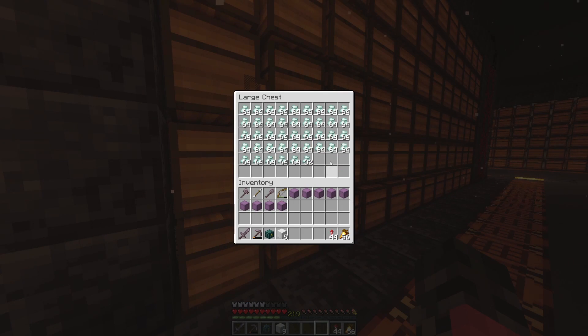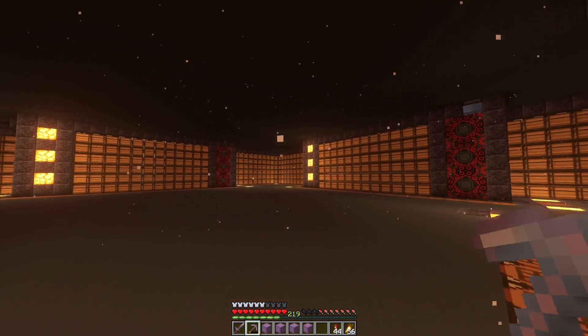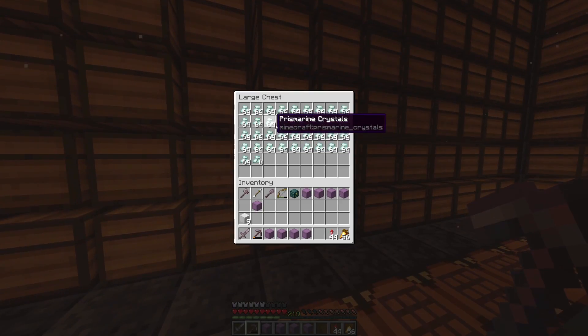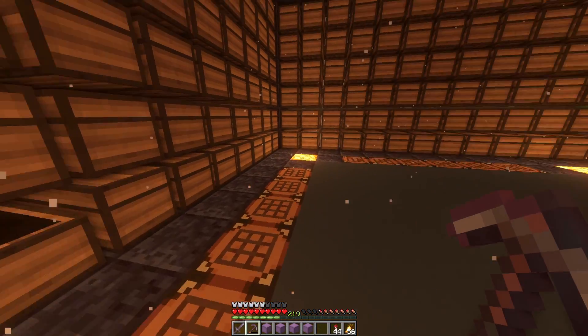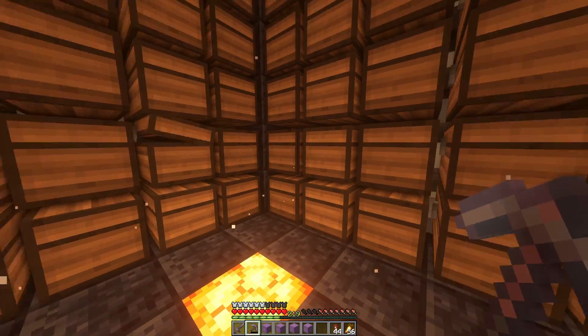We have a full double chest plus a little bit less. We have four shulkers of sea lanterns — my god. The shards go until there; I've only been using the top chests. I still have all of this, and we've gone to about here-ish.